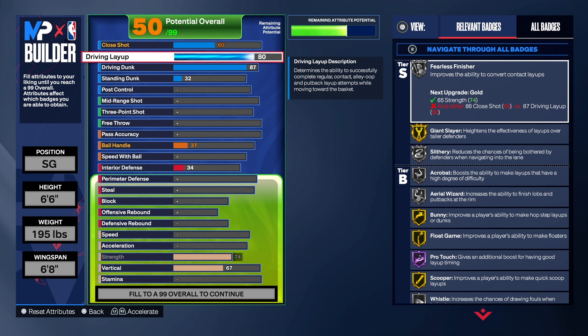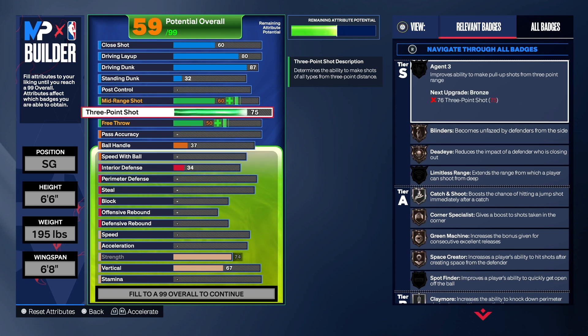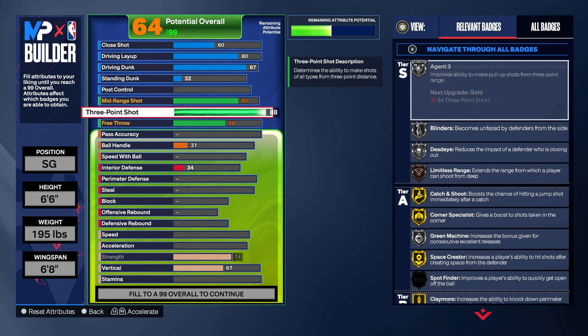I don't know everything and I don't know how you play — it's your build, your grind, your time, and your money. For the three-point shot we got 88 — that's the minimum you need to keep the name, so we didn't want to go to 92 and take away from everything else. For the mid-range shot we're going to take that up to 80, which is pretty good. A high 70s mid-range is fine. For the free throw we're going to take that up to 69.